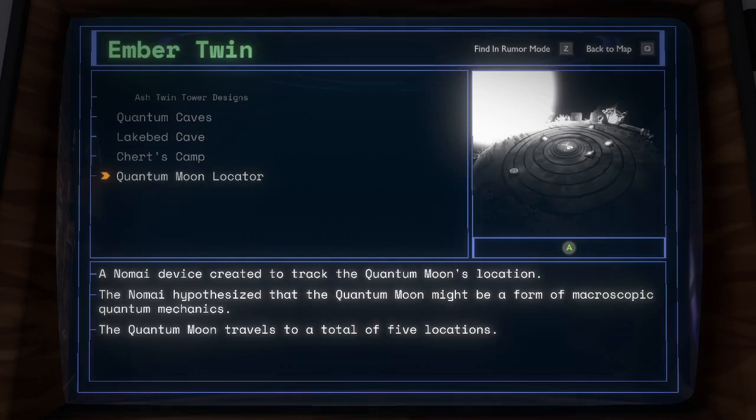Quantum Moon Locator: a Nomai device created to track the quantum moon's location. The Nomai hypothesized that the quantum moon might be a form of macroscopic quantum mechanics. The quantum moon travels to a total of five locations.